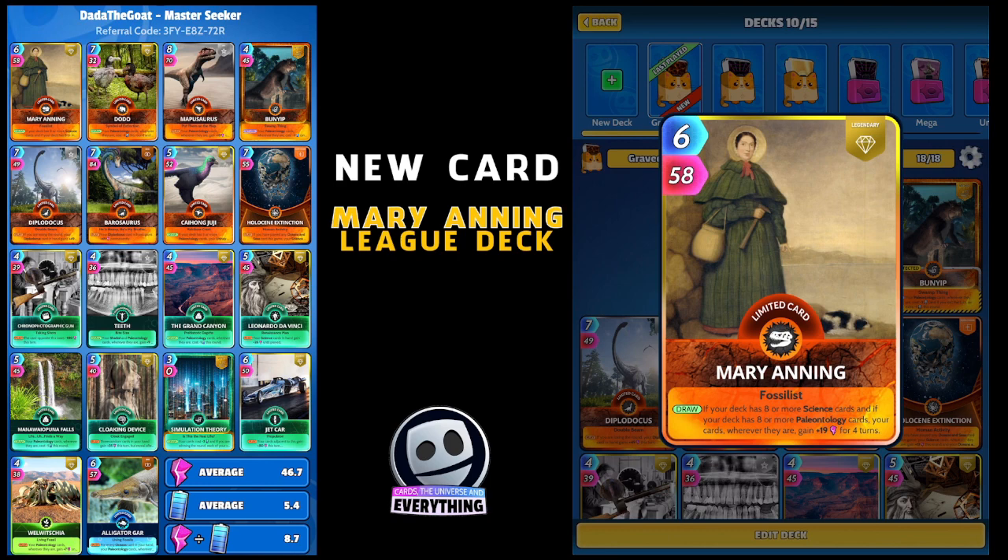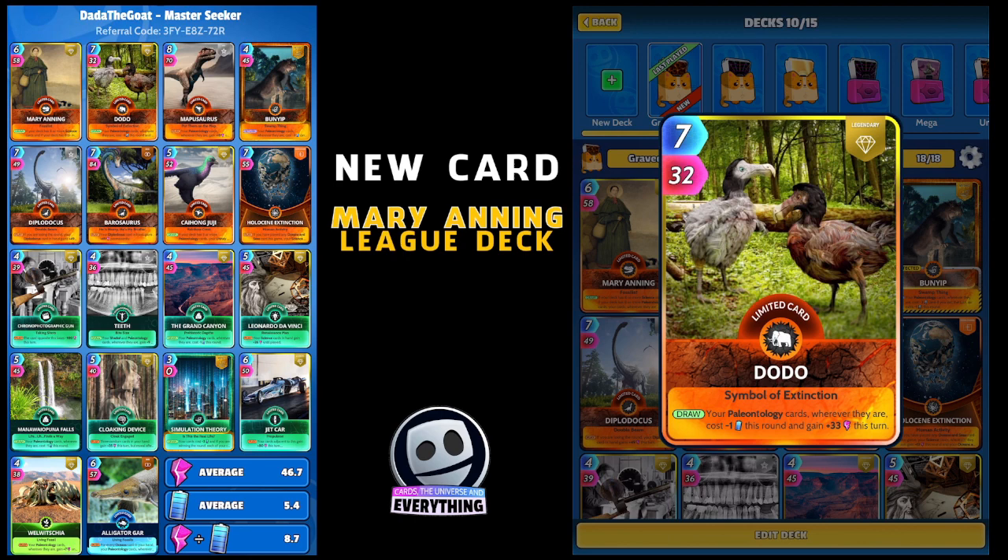The next one is a super cool card - it is the Dodo. The Dodo is back, limited legendary card. What does it do? On the draw, your paleontology cards wherever they are cost minus one this round and gain plus 33 power this turn. Seven for 32 - dead useful, it's gonna keep that energy cost down and give us some mega buffs.